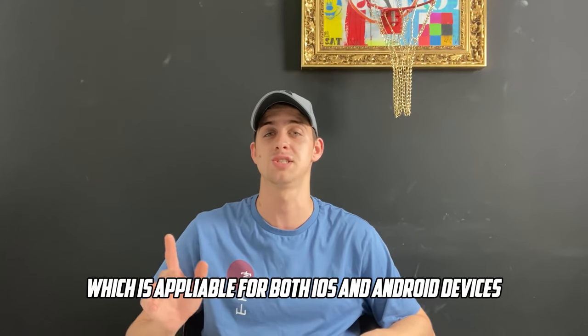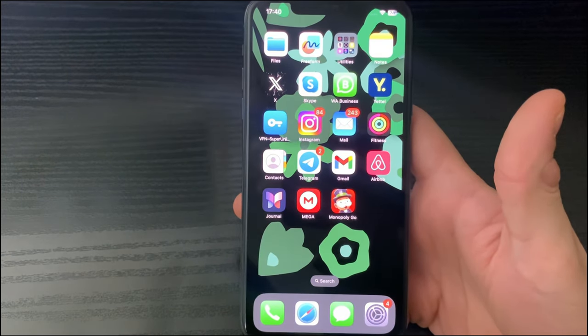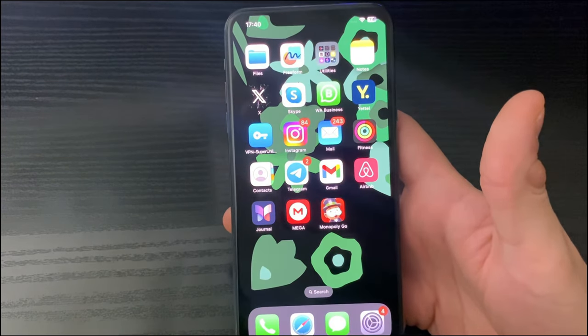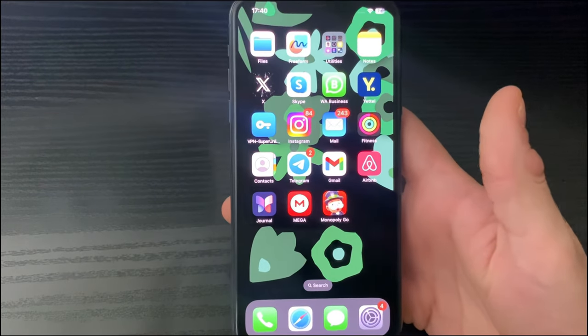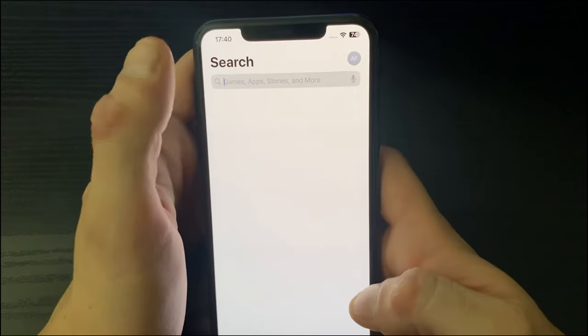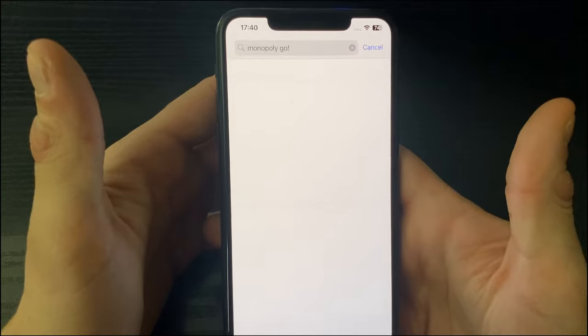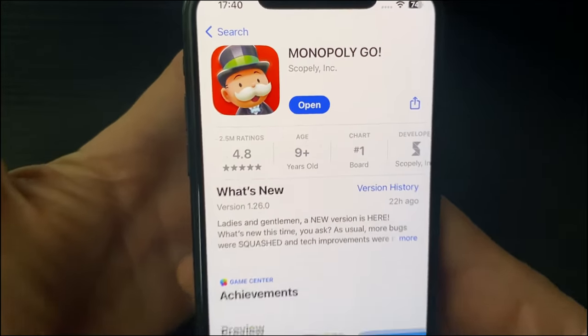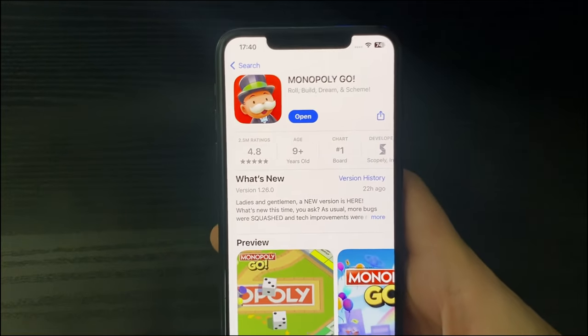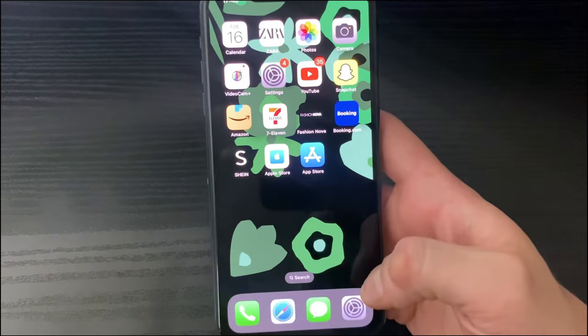Let me now show you the full step-by-step process, which is applicable for both iOS and Android devices. First, go to the App Store and type in Monopoly Go to check if it is installed and up to date. If it says 'Open,' it is updated; if it says 'Update' or 'Install,' please make sure to do so — this is the most important part.